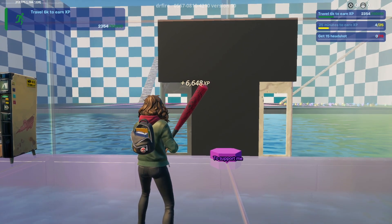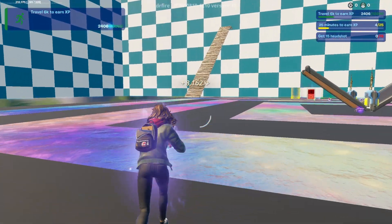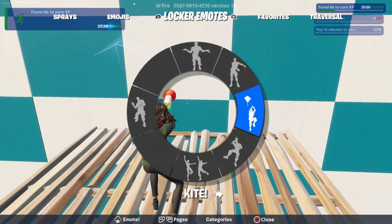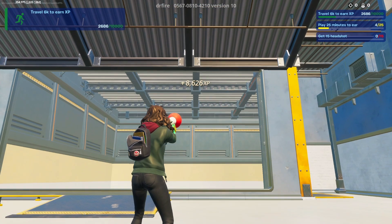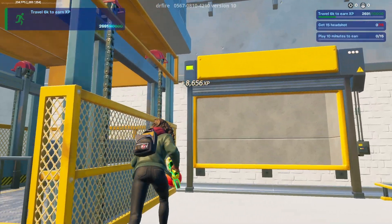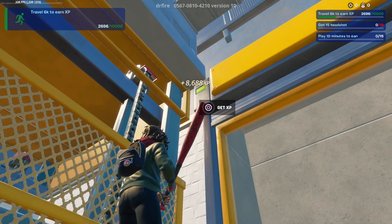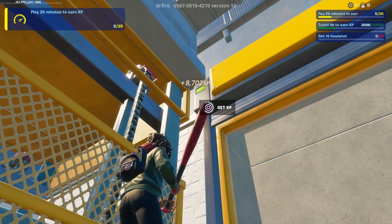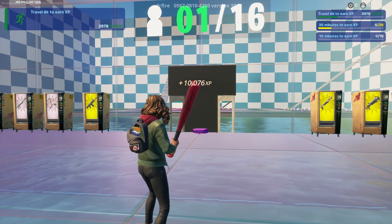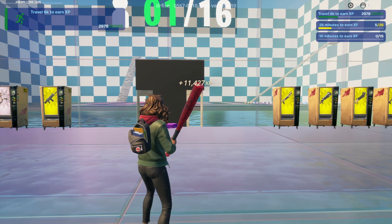If you want more XP glitches like this before they get patched, make sure to subscribe and turn on notifications. Now make your way back out and return to that same room — I'll use my grappler to get there quicker. Once back in that room, facing the wall, turn to your left where you see a little elevator-type thing and a garage door. Find the little green button near the elevator area — it can be a bit tricky to find, so keep looking. Once you find it, interact with that button and you'll be teleported back to spawn. That's going to be the end of this video — I hope you enjoyed it. Make sure to leave a like, subscribe, and turn on notifications so you never miss a new video. See you guys later, peace out.